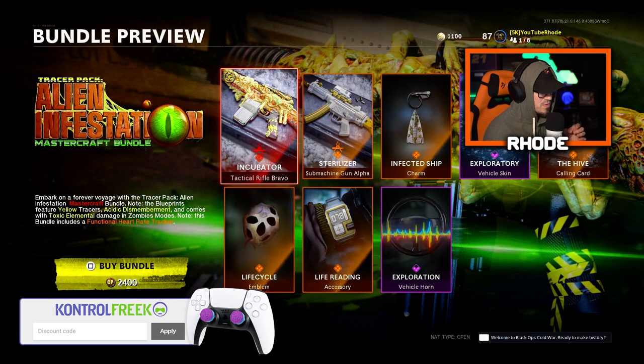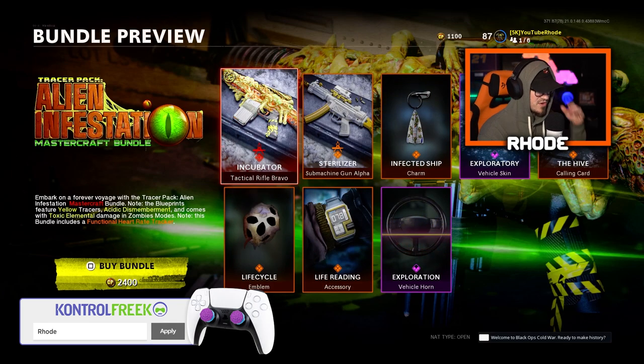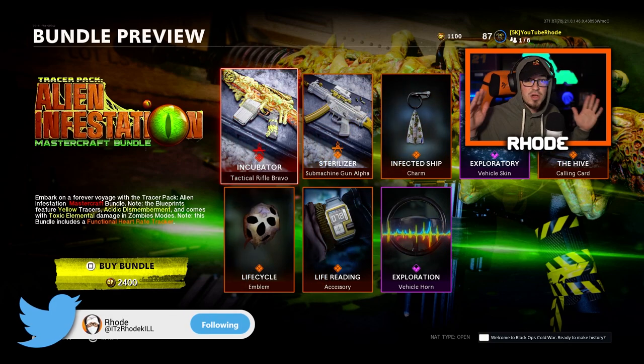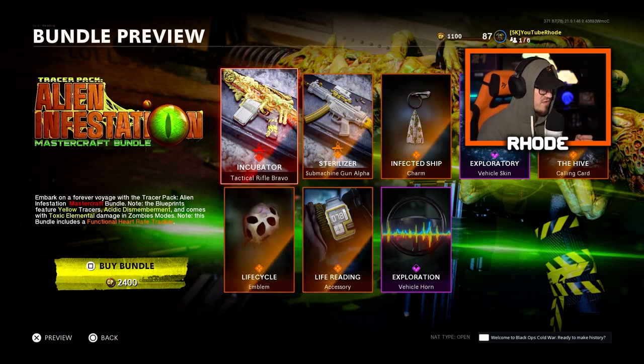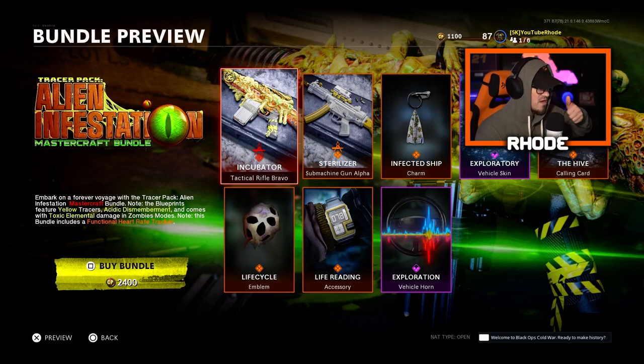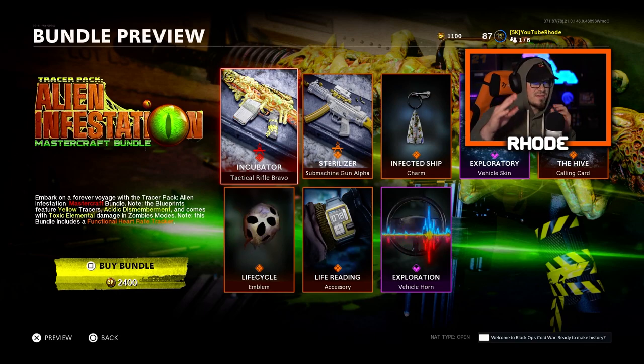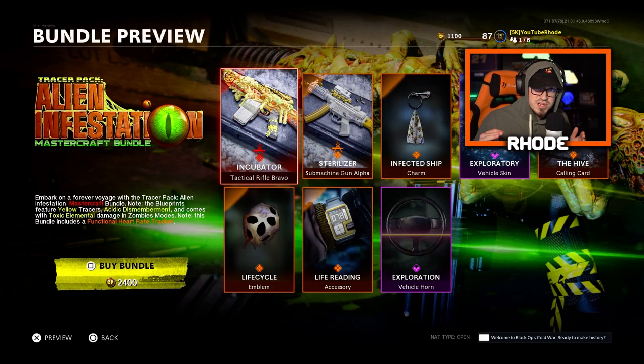I know I'm a little late to the party but we're going to be covering this Alien Infestation Mastercraft bundle — the Tracer Pack Alien Infestation Mastercraft bundle. Don't forget about the tracer. There's a lot going on with this bundle, a lot of features, so let's read them off. Mastercraft obviously, then we have a yellow tracer for these weapons, and an acidic dismemberment effect with toxic elemental damage. And for the M16 there's an amazing inspection that you guys are gonna love.